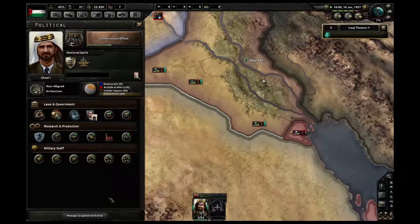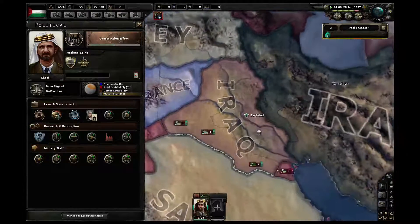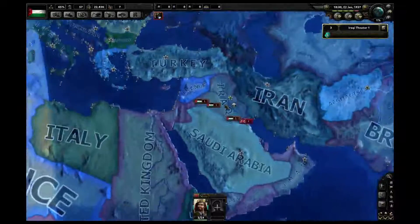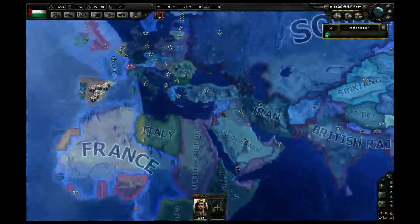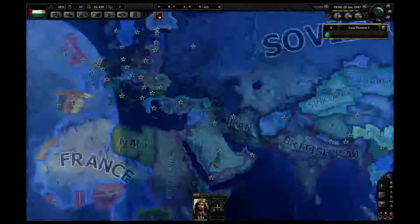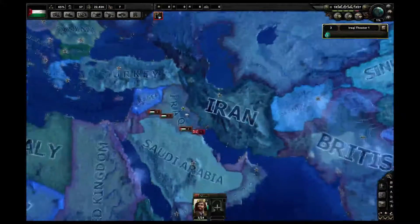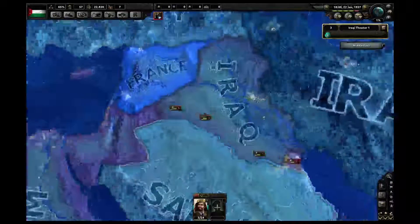If we could get a coup d'état and transfer to fascism without starting a war on ourselves, that would be great. But for now, we'll have to make do with that. I hope you enjoyed the video — it's really a start, beginning with Iraq. Hopefully it's the start of a greater empire, and also winning in Africa for Germany. We'll see about that later. Thanks for watching. Don't forget to like if you liked, and comment too.